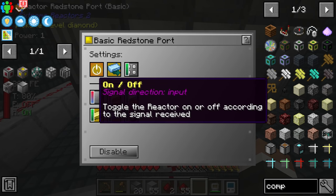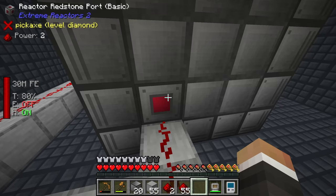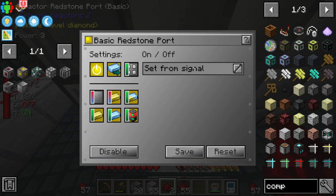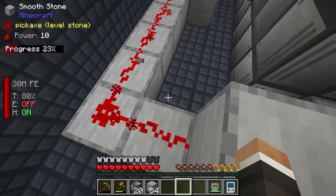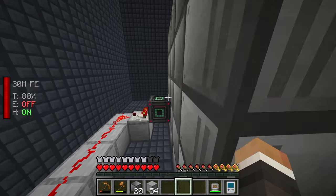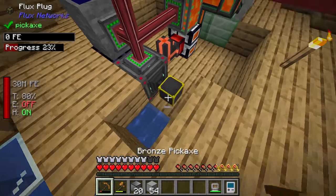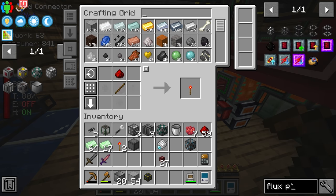Let's quickly rebuild the reactor and turn it back on. Once the power number coming out of the comparator hits 11, we should see power activate, and once that activates the reactor should turn off. In the reactor settings we want it to be an on/off signal set from signal - save. It turns out that's not exactly how it works - it needs to be inverted. So now because there's a redstone signal coming from this comparator, the redstone torch is off, and therefore the reactor is also off.